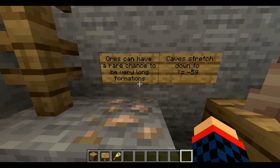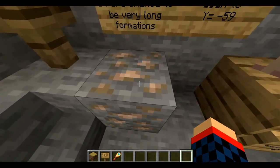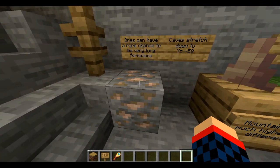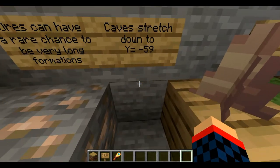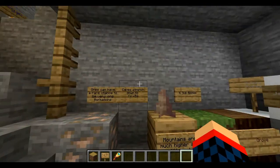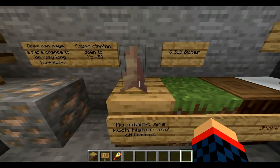Now we go into the actual content side of things. We have ores, and they have a chance — a rare chance — to be very long formations. They're gonna be pretty long. I haven't seen what they actually look like in-game, but what I've seen through screenshots, they're very long and very useful — they're rare. Caves now stretch down to negative 59, which is very, very low down. And we're preparing for the deep dark now, which is probably next update, unless they delay it again, which they always do. They're always delaying the deep dark and the warden.